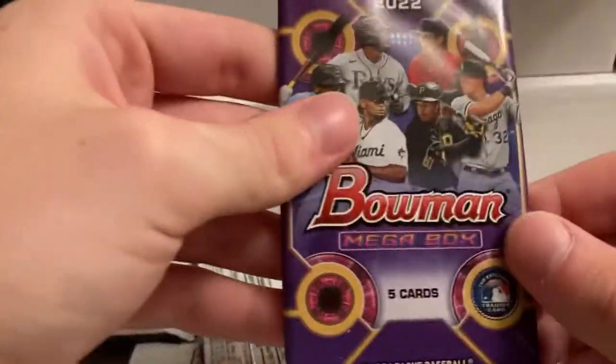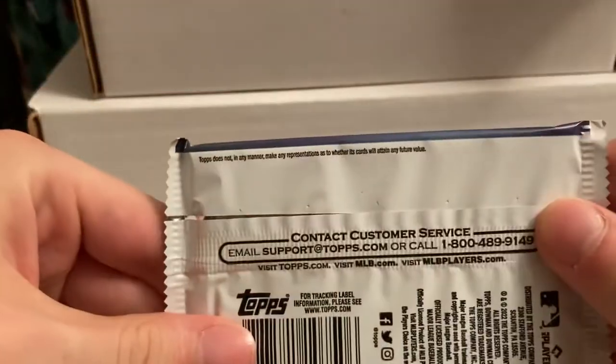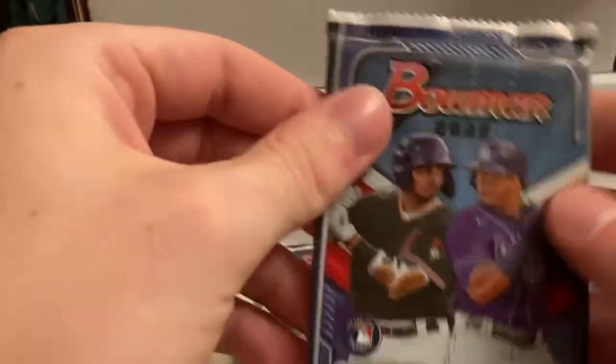So yeah, these are the mega packs — these are where all the parallels are. And then these normal packs, they're not as good as blaster packs because you don't have any chance to get any autographs or inserts in them. But you can get good rookies, so they're still good.